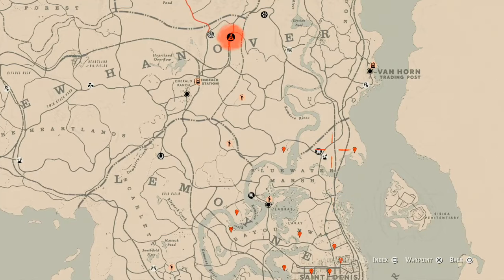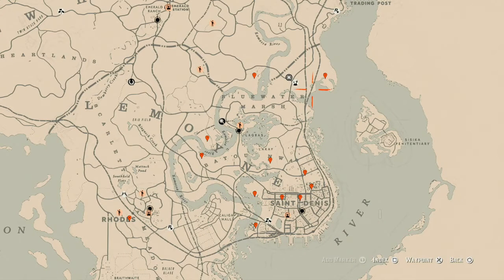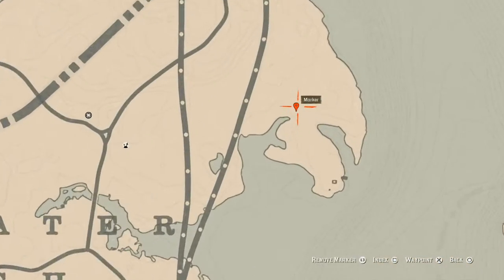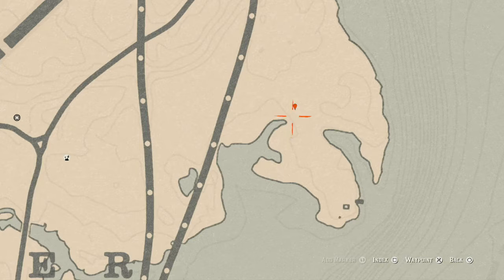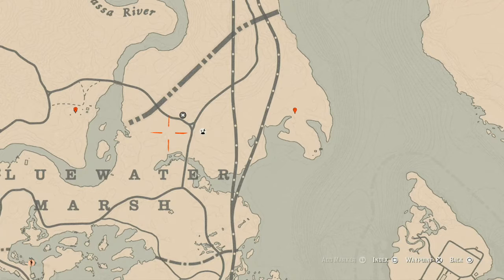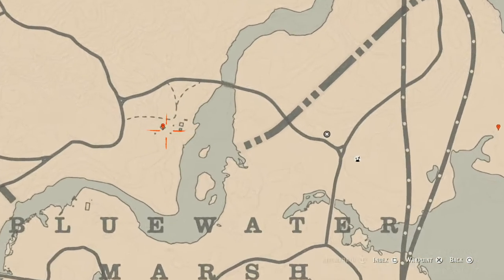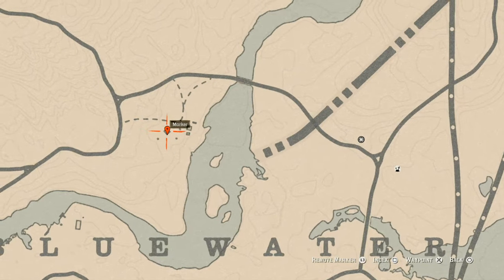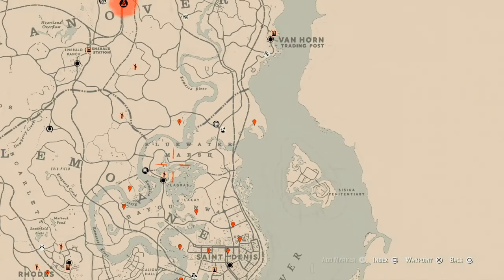Right here at this first marker, you'll find a random fossil — you do need your metal detector for this one. At our next marker, you'll find two things: an Old Time Gin antique alcohol bottle in the sink cupboard, and a magnet turquoise ring on top of the fireplace. Both of these items are inside this house.